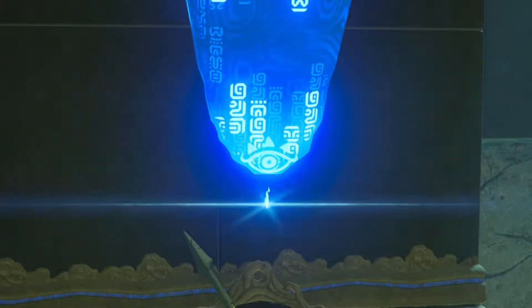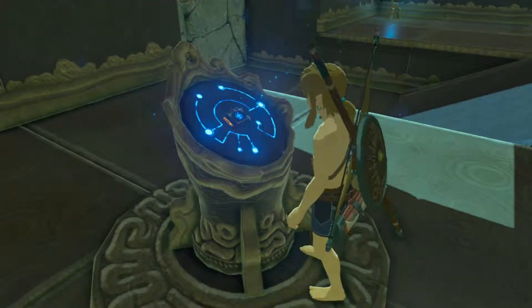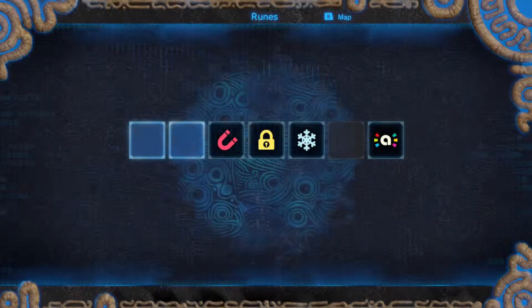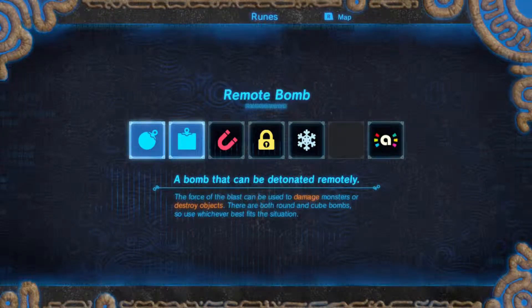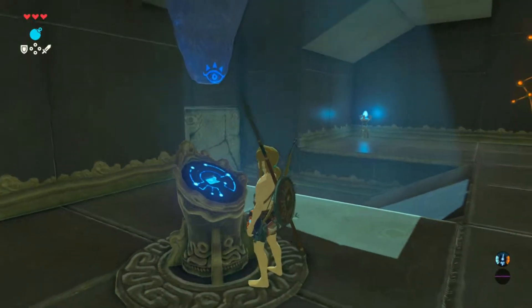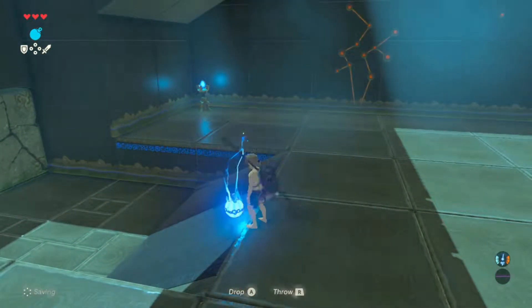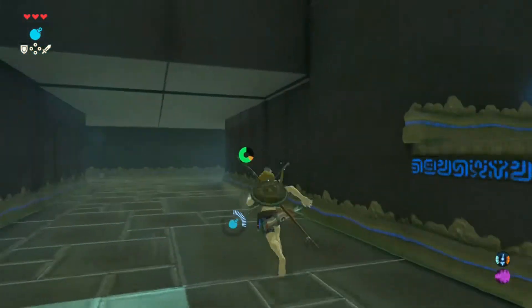Bombs are generally nothing really special compared to how they were in the past, although there is a new variety of them. You can remote detonate them manually. You get your remote bomb, you place it, and then you have the little detonate button. Nice.